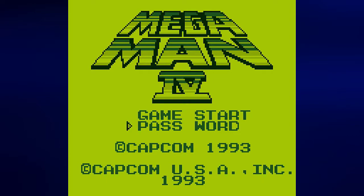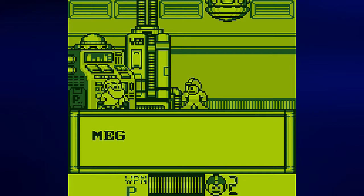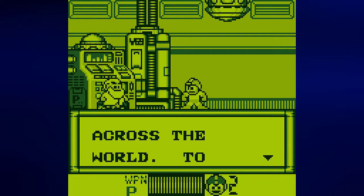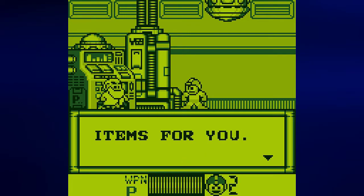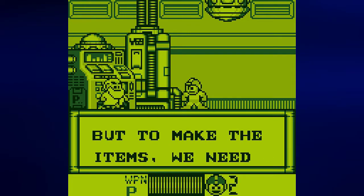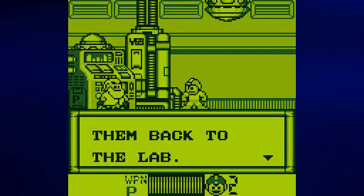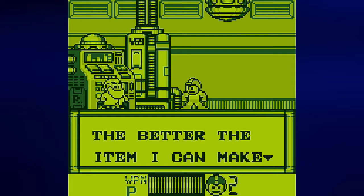We can either start a new game or use a password — we're going to start a new game. As soon as you start, you'll be in Dr. Light's lab. Dr. Light says: 'Mega Man, Dr. Wily has sent his most powerful robots across the world. To combat them, I have invented a new machine to make power items for you. But to make the items, we need special energy items called P-chips. Collect as many P-chips as you can and bring them back to the lab — the more you collect, the better the item I can make.'